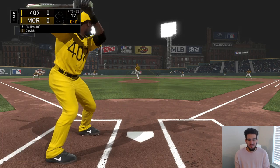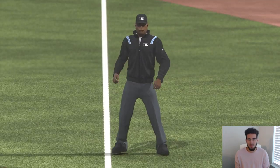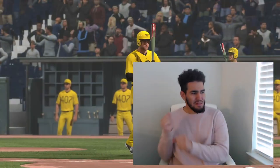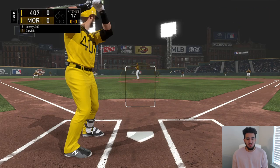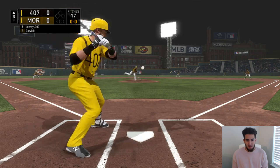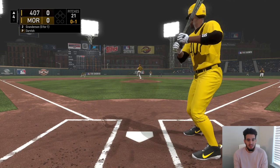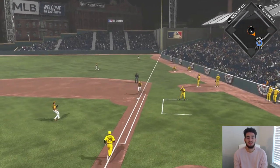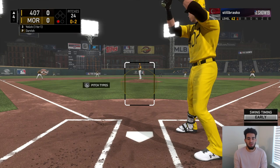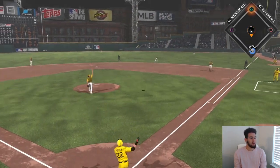Brandon Phillips up to bat, zero-two count. He is our second baseman, but I need to upgrade him because I'm not a huge fan of his card. Jonathan Lucroy, our new catcher, up to bat — it's probably going to be an out. Straight to first base and he gets me out. Zero-two count — Christian Yelich is back up to bat. We cannot strike out. Come on Yelich! And that's a pop-out.